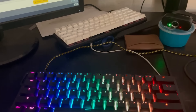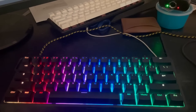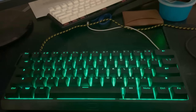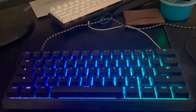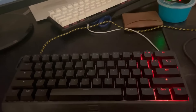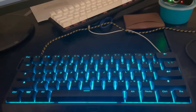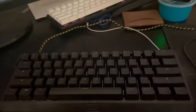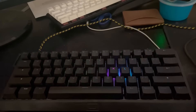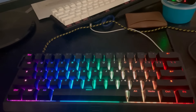Here's all the RGB presets. Right now we're on wave. Then here's ocean, inferno, spring, pink, and blue spectrum. And then here's scan, breathe, cycle, ripple, trail, touch, and jelly.